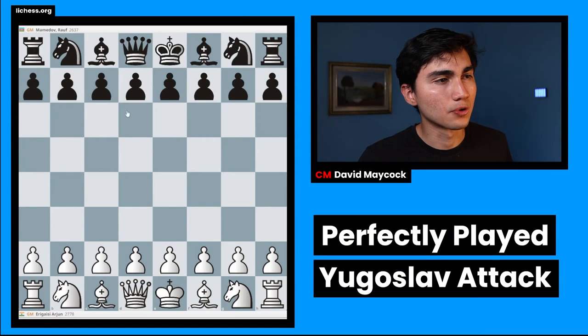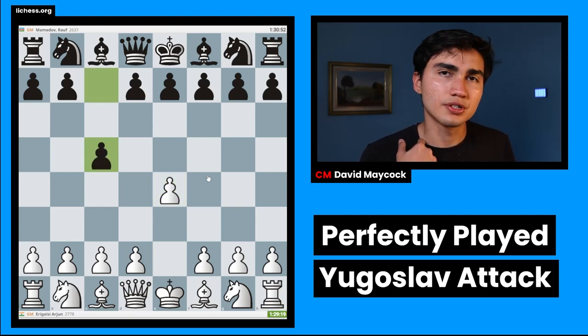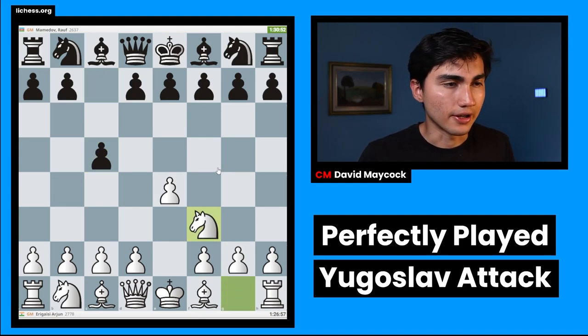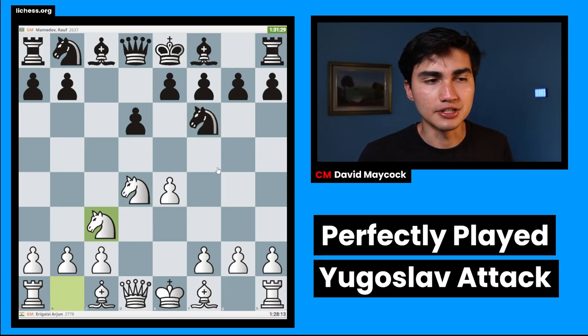With the white pieces we have Arjun Erigaisi, and with the black pieces we have Mamedov Rauf, who's an extremely strong player from Azerbaijan. In this game, Arjun opened up with d4, which is kind of already a little bit of a surprise. According to Chess Base India, Arjun usually goes for d4 when he wants to win, but he wants to win with everything and anything, and he's extremely well prepared. Black played c5, demonstrating that they're ready for a fight. Nf3, d6, d4, cxd4, Nxd4 — we have the main line of the Sicilian, Nc3.